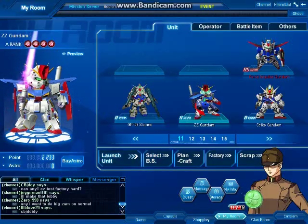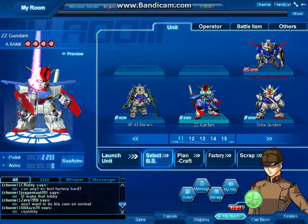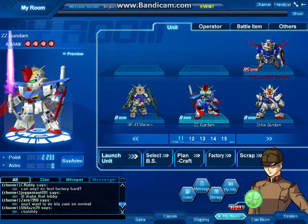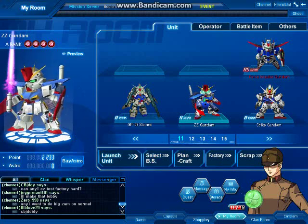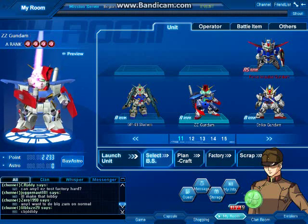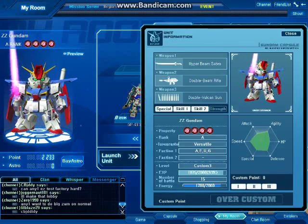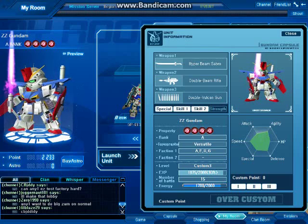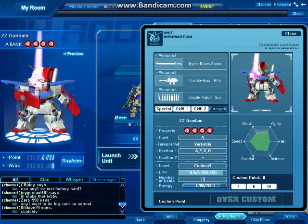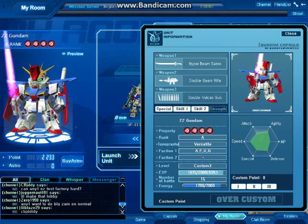I intend to craft for myself a full armor Double Zeta because everybody has told me it'll fit my play style — basically anything that doesn't involve a beam saber. To do this I need a couple of components. I already have my standard Double Zeta Gundam, but even though I've had it for almost four months, it's only at custom 3. I just can't take the Double Zeta Gundam seriously.